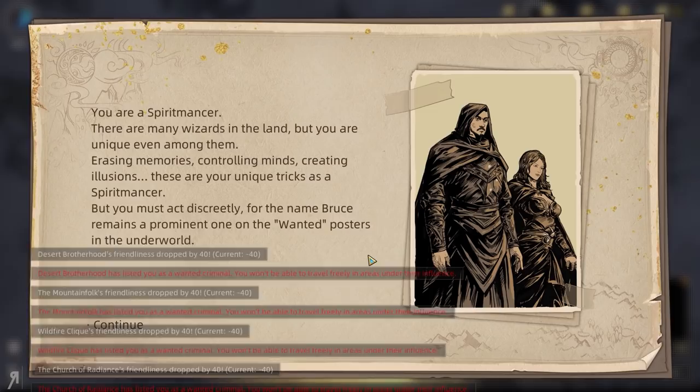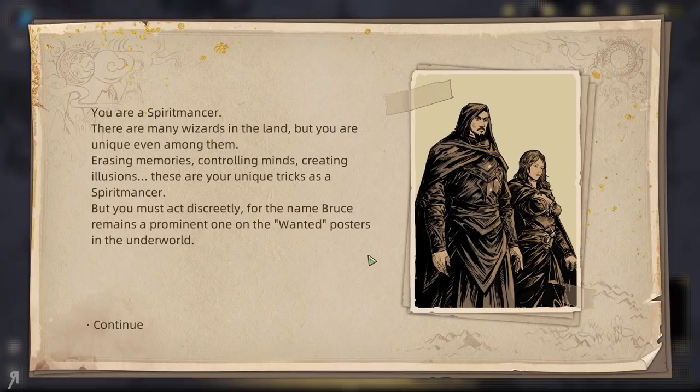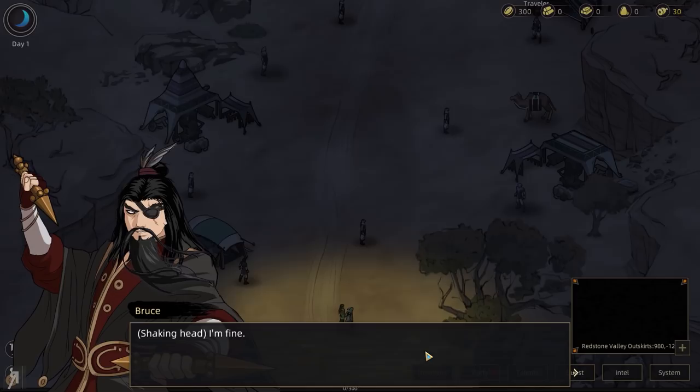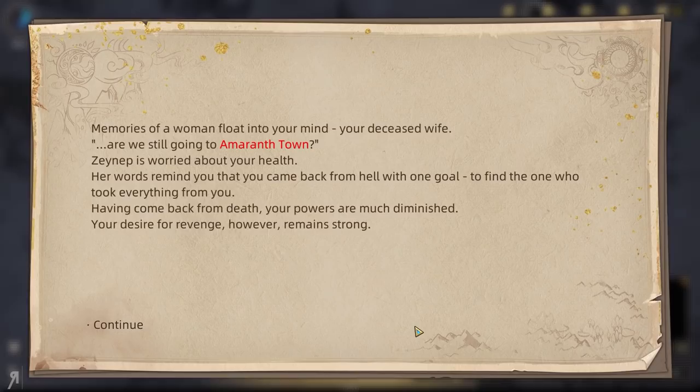You are a Spirit Man — there are many wizards in the land, but you are unique even among them. Erasing memories, controlling minds, creating illusions — these are your unique tricks. But you must act discreetly, for the name Bruce remains prominent on wanted posters in the underworld. Memories of your deceased wife float into your mind. Zeynep is worried about your health. Her words remind you that you came back from hell with one goal — to find the one who took everything from you. Having come back from death, your powers are much diminished. Your desire for revenge, however, remains strong.